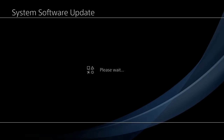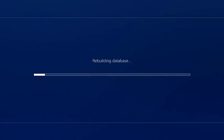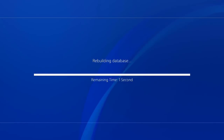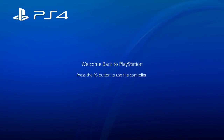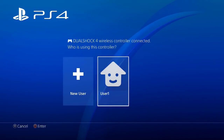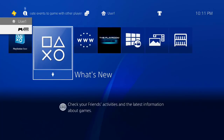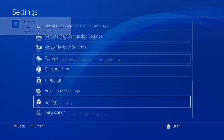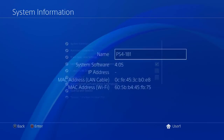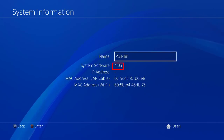It will take a while to process, please be patient. Now we are back at the home screen. The console is now on firmware 4.05 and we are ready to try the exploit.